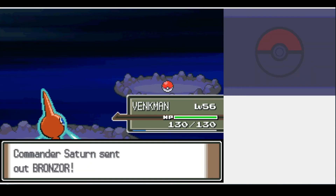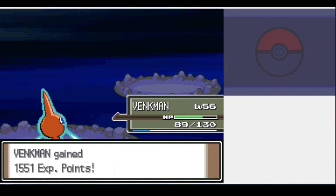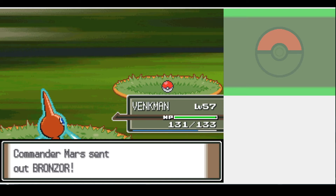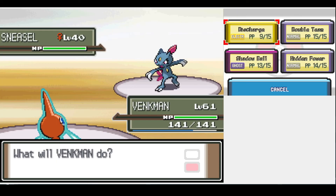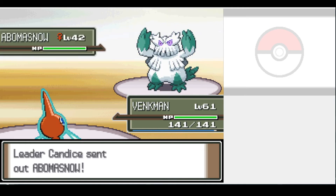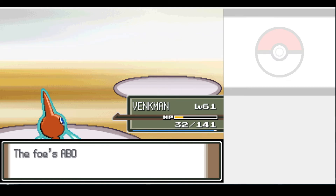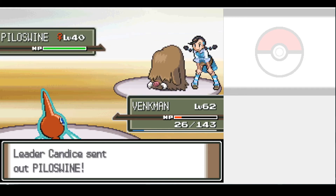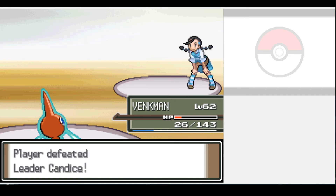Looks like we've got some world saving to do as we take on Commander Saturn at the destroyed Valor Lake — we wipe the floor with him. Commander Mars is back for revenge, but we shut him down just as easily. Next up is Ice Gym Leader Candice. It starts well with us one-shotting Froslass, but Abomasnow gave us a run for our money. She critically hits us with her Wood Hammer, and the recoil plus hail bring us to low health — but thankfully she full restores, giving us two free hits to finish her. Piloswine is out last, and we're in rough shape, but we pull through.